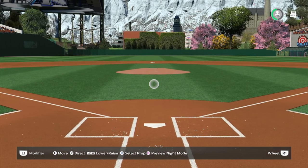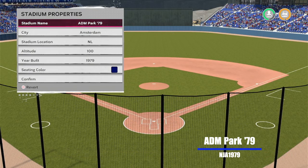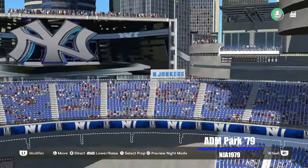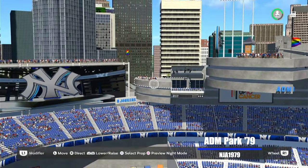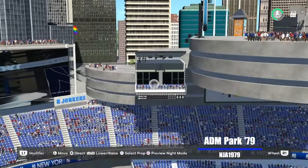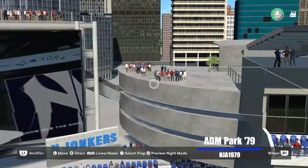We have another new creator to Studio 44 — ADM Park 79, in Amsterdam, altitude of 100 feet, built in 1979, from NJA1979, YouTube name Njonkers. I love having these three levels of curved structures — it looks like almost a parking garage or a ramp where you'd be hanging out. It's a cool look, with luxury seating hanging off it and people hanging out up on top.